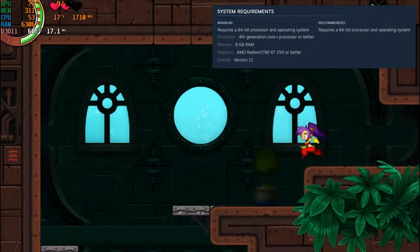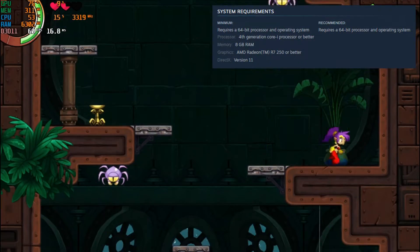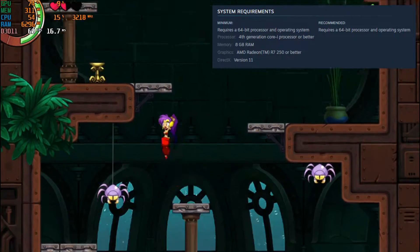For the 16th game, it's Shantae and the Seven Sirens, released in May 2020. It can run everything at max settings and at 60fps.